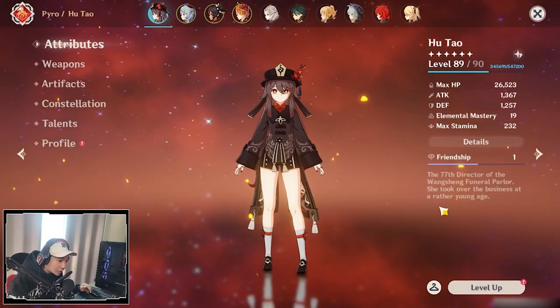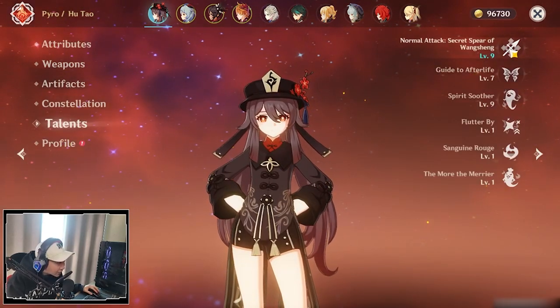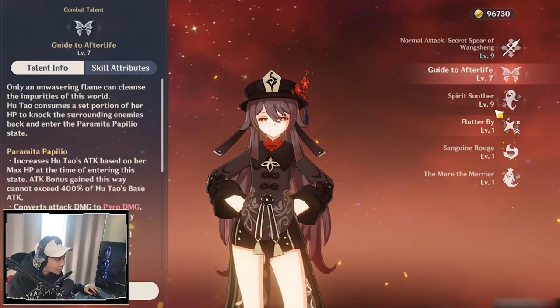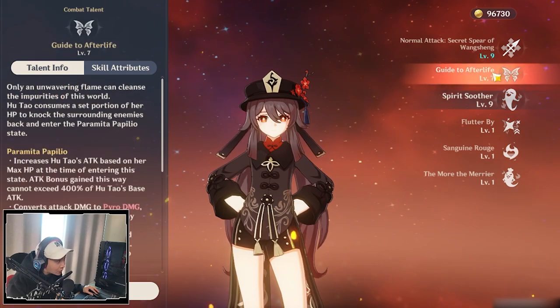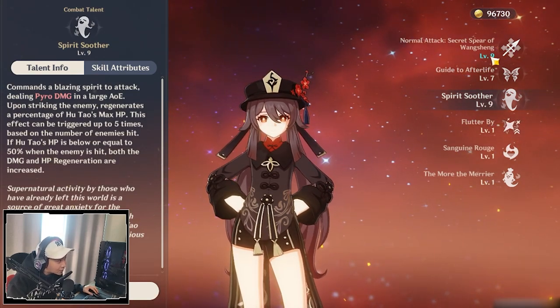I'm going to go over Hutao's artifacts, weapons, and attributes. Hutao is at level 89. For the talents: 8 on normal and charge attacks, 7 on the E, and 9 on the Q. For the charge attack build, you want to prioritize normal and charge attacks. With the E you're going to increase pyro damage, and the Q is going to do a lot of damage — identical numbers to Tartaglia — so it's vital to upgrade both of these.